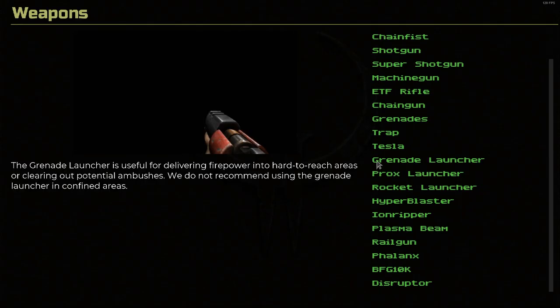The grenade launcher. The grenade launcher is useful for delivering firepower into hard-to-reach areas or clearing out potential ambushes. We do not recommend using the grenade launcher in confined areas. There's the remastered version and there's the original — it has a little bit of a waveriness to it in the model, which is interesting. I've never noticed that in original Quake 2 but it's really obvious here. I like the grenade launcher's design — how it's just this big tube that launches a giant explosive shell.